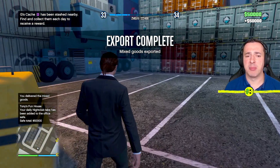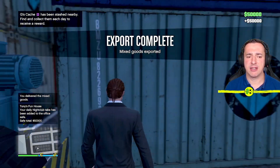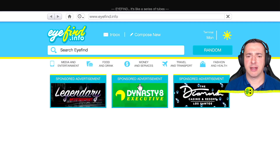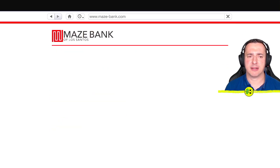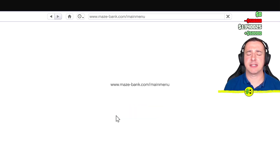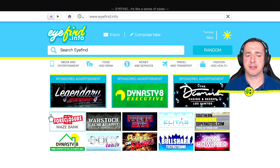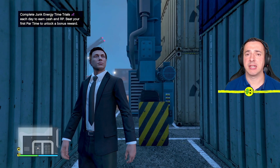Most of the time I don't get detected by the police — not quite sure why I did there. And there you can see it's been completed — we got 50,000 bucks! I suggest you hide a little bit because you need to remember to cash that. To do that, go to your phone, go down to the internet, go to Money and Services, then Maze Bank, and just deposit your $50,000. There you go — you made $50,000 with the mixed goods. Very easy. It doesn't reduce your warehouse stock — it's just something you can do regularly.